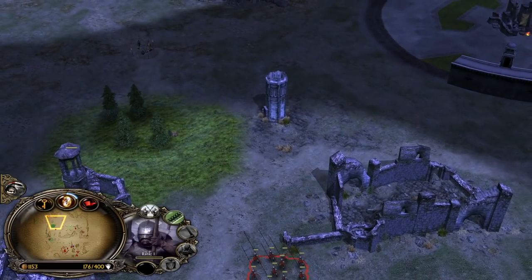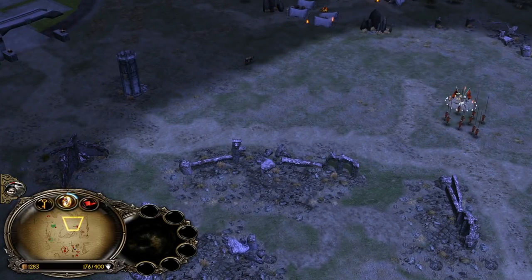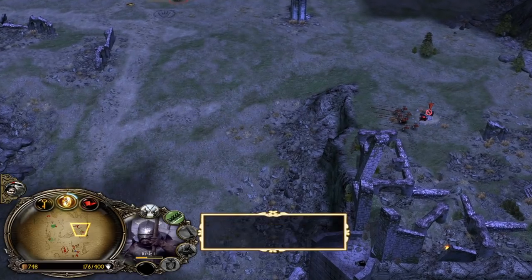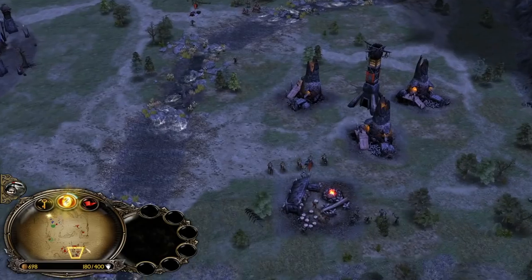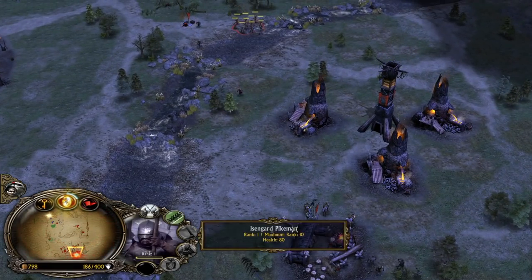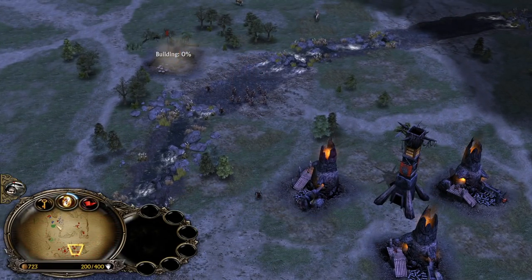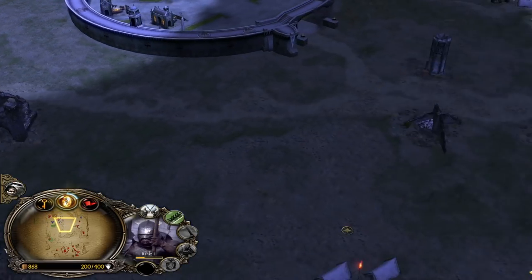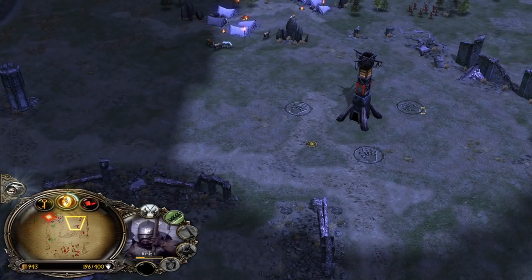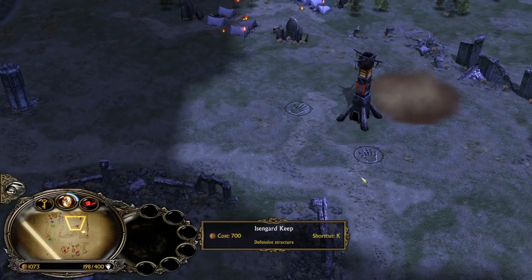Let's send one of the Pikemen to the bottom left side with the Wargs, and we can also creep the Warg Lair. Should we buy this outpost? Yeah, let's do it. In this outpost we can actually maybe build a tower. It's a bit too early for the Siege Works because we need upgrades - we need at least Forged Blades and Heavy Armor. Here come soldiers - peel back, peel back. Abort mission. The Uruk-pit is kind of nonsense; let's build a tower to feel a bit safer.